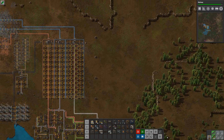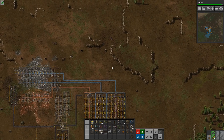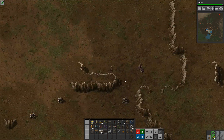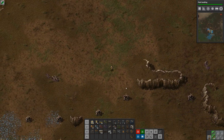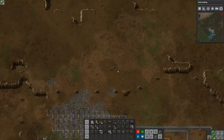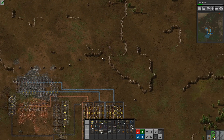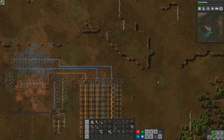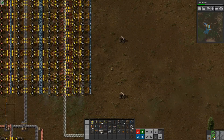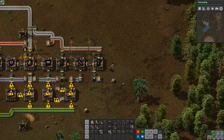We are getting an alert - if we run up here we can see some corpses on the ground. This means biters are attacking. While the defenses probably won't have any problems right now, this is something to keep in mind. If I hadn't put these up, they would have been wrecking all of my stuff right now and I would have gotten a bunch of alerts.